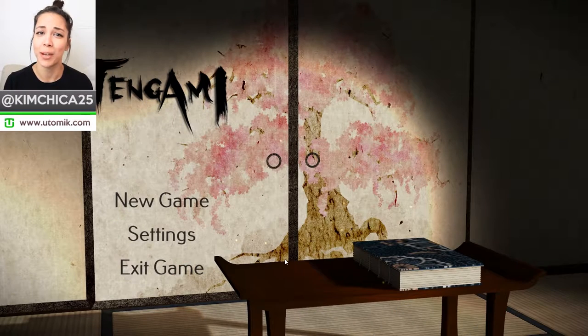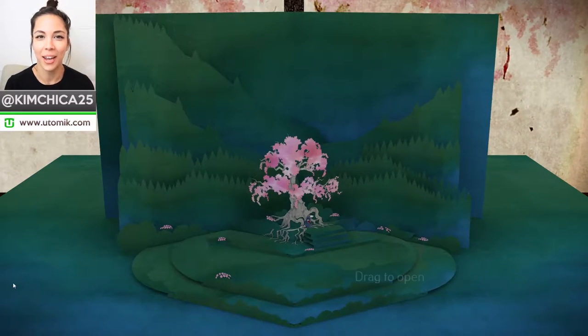Tengami brings a unique perspective to the point-and-click genre. It actually begins by subtly breaking the fourth wall, inviting the player to be a more active participant in the game. It does this by showing a house and a book at the very start, and the game begins when the book opens. And I love this — it felt like a really grand opening to a fairy tale or just an epic adventure.